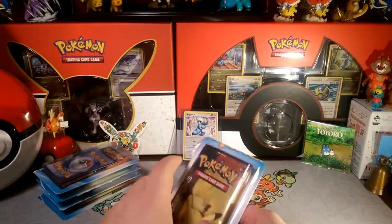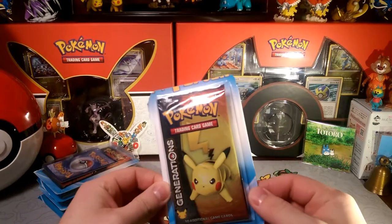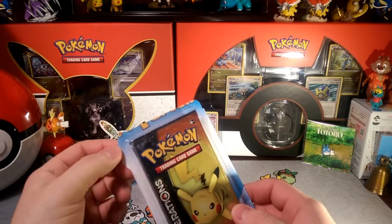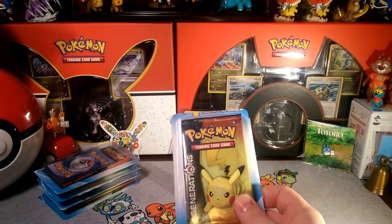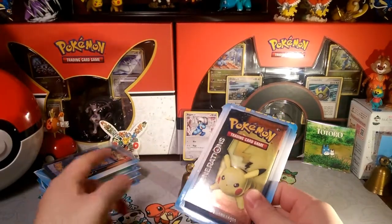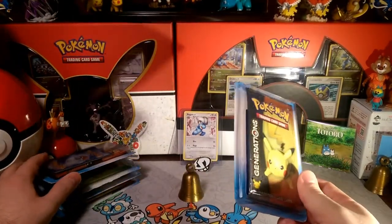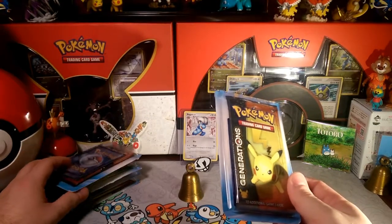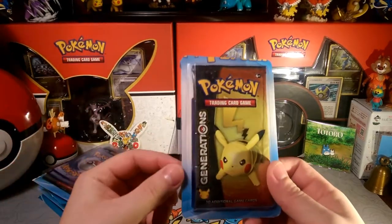Welcome back to another pack a day — we have some Generations packs this week. We opened up a Blastoise pack yesterday and we're going to open a Pikachu one today. We got these from Fairfield blisters that come with a break card, a foil card, and two Generations packs. I split them up into individuals — Charizard has two packs, Blastoise has one, and Pikachu has one.